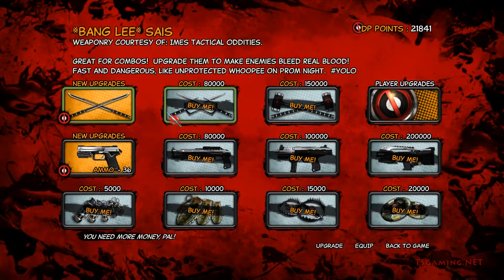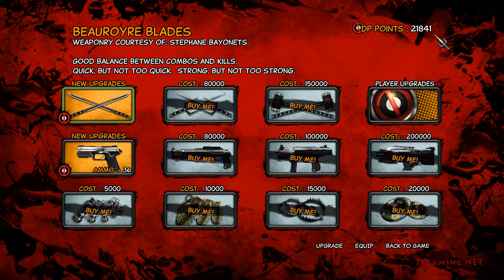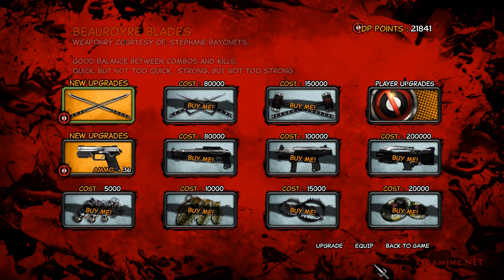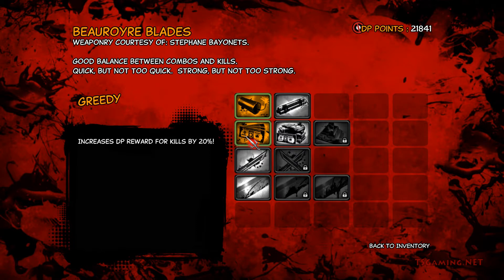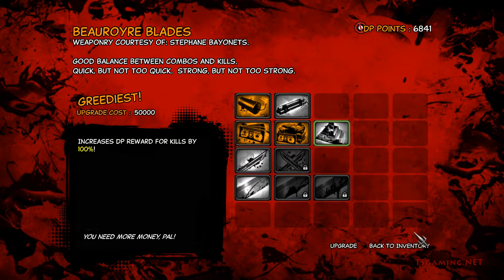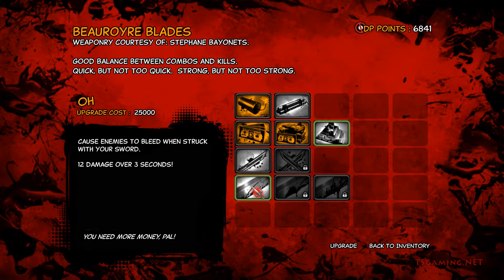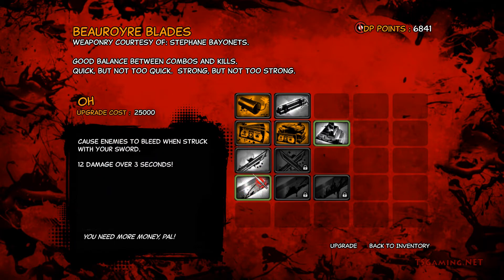So the upgrades menu — these are your melee weapons and you can buy them when you get enough Deadpool points, DP points. If you click on something and go to upgrade, you can upgrade it — for example, upgrade the blades with more damage. I'm going to go for DP rewards. This is how the upgrade menu works. There's also a new momentum attack — Shift plus Q. Momentum is chaining kills together, and you can do combos with that momentum.